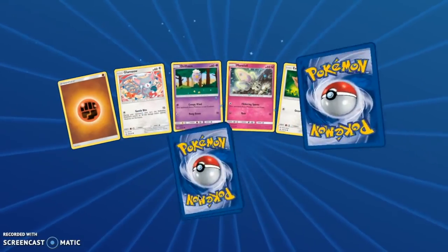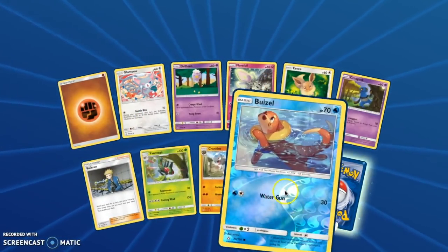Dawn Wings Necrozma GX — does that sound epic? Yes. Dramatic. Buizel, that's a cute card. You should do voice acting.